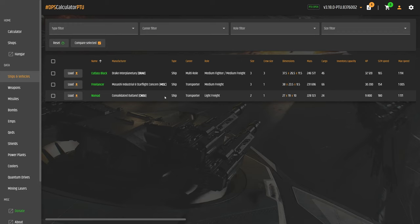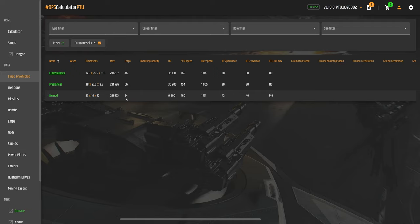For the Nomad, Freelancer, and Cutlass Black, they all have a nice interior and cargo space. The Nomad has the least cargo at 24 SCU. The Freelancer has the most at 66 SCU. The Cutlass Black has 46 SCU of cargo.